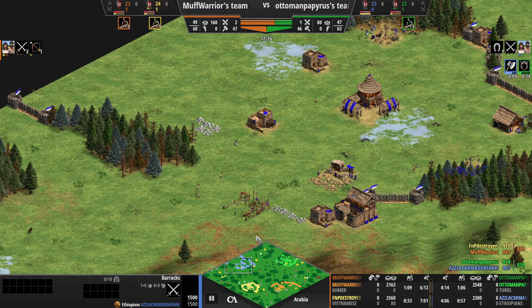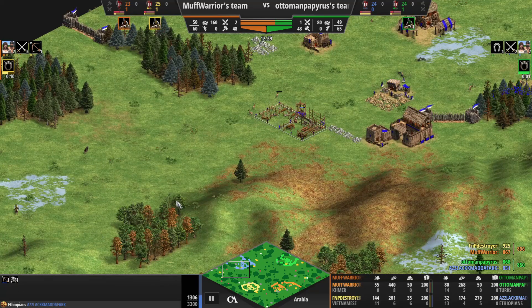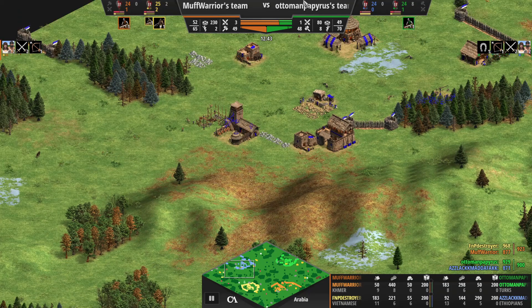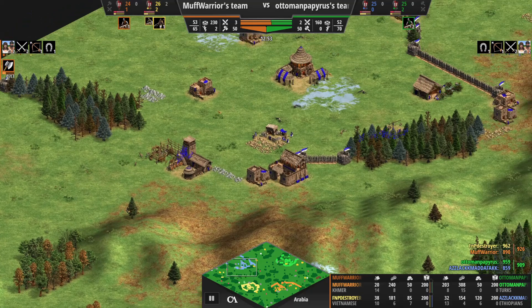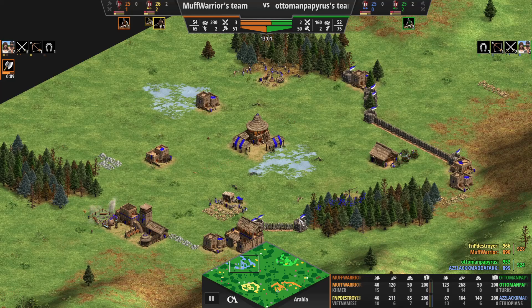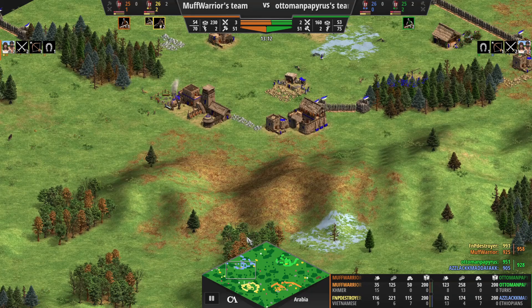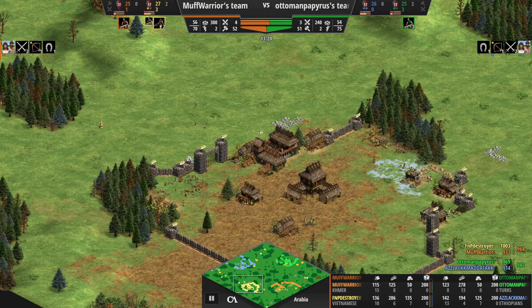Because of the build order not being followed correctly - there was an extra villager on gold that should have been on wood - the second archery range is going to be delayed quite a bit. There's nowhere near enough resources for it. It's just going off now for the second one. One of those is a blacksmith and one is an archery range, but ideally you should have had enough to get both of those down and the blacksmith too. The build order has just not been followed properly.